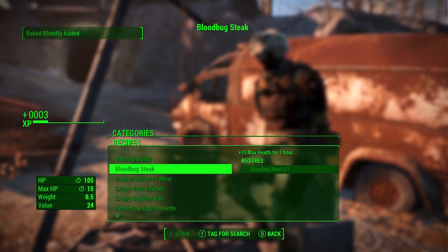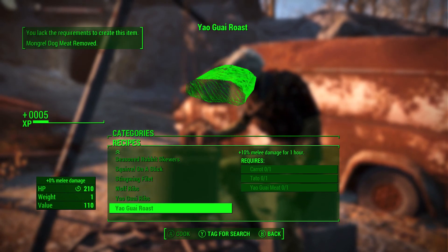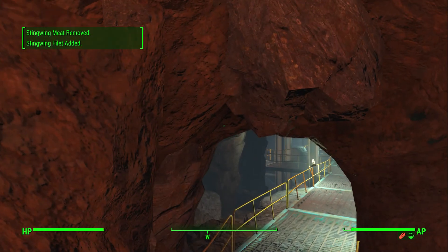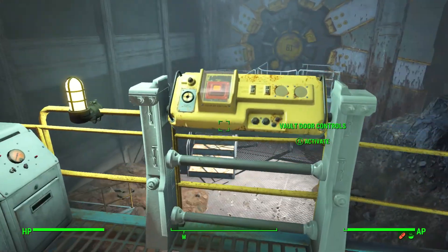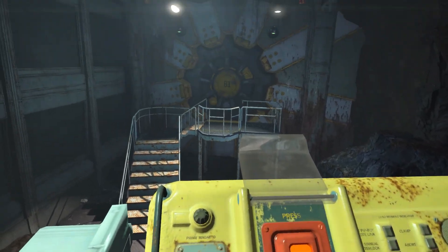I'm actually going to cook a little bit — we'll clear up our carry weight a little bit, even if it's just a half pound. In this place, there's a disease you can get called mole rat disease. You have a choice — I'm not sure if it's avoidable, but you can either save a kid or save yourself. You won't die — it's just minus five health. But I'm probably going to do it to ourselves this time, because last playthrough I didn't realize it was actually going to hurt us.